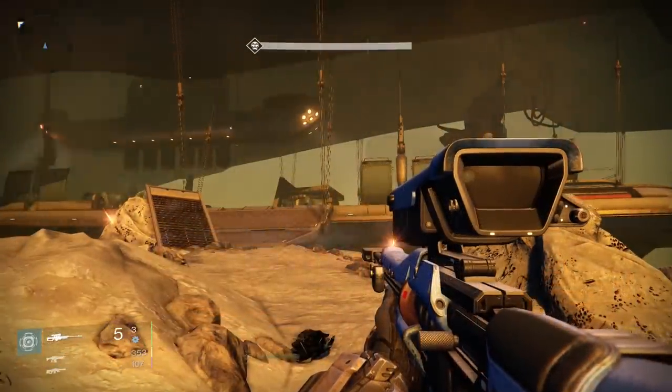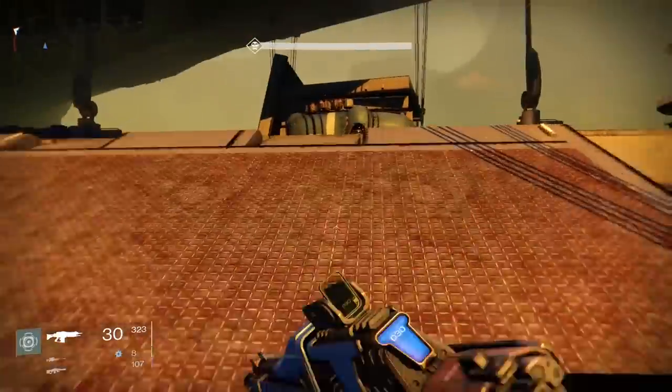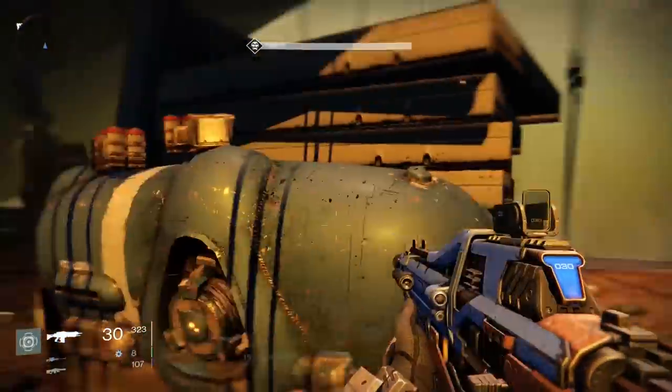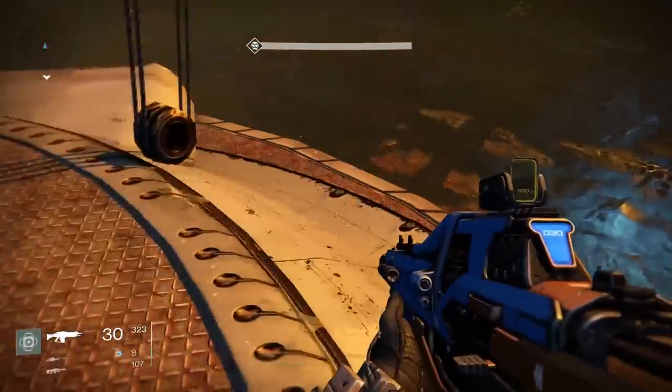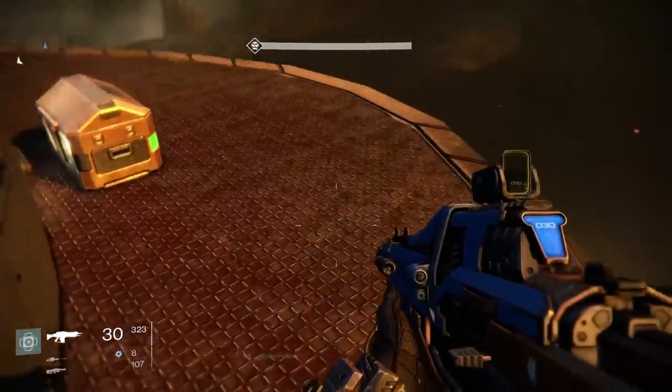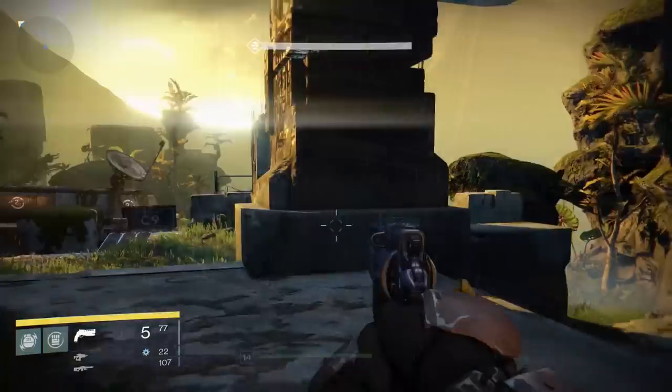The third chest is on the Ketch ship itself. Instead of going to the left to finish the mission, go to the right and go to the very back of the ship and it will be there. This was actually my fifth chest, so I ended up getting a rare helm as my fifth chest reward, but the reward in my third chest was a set of rare gauntlets.